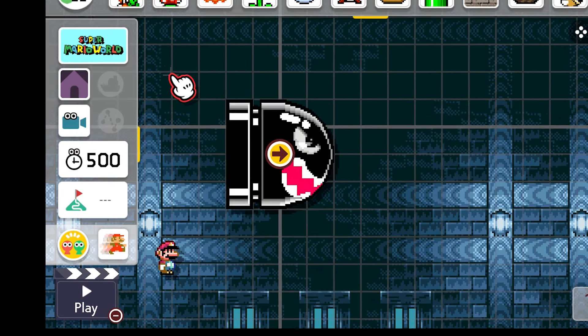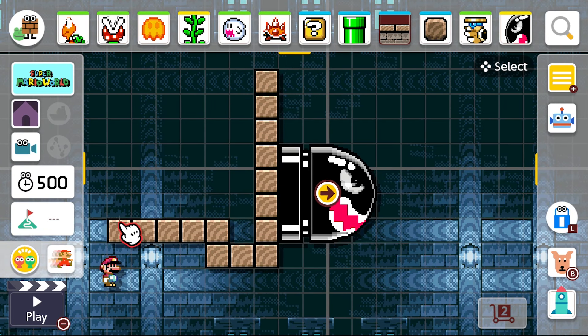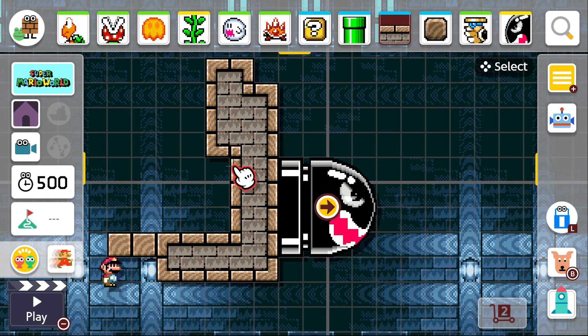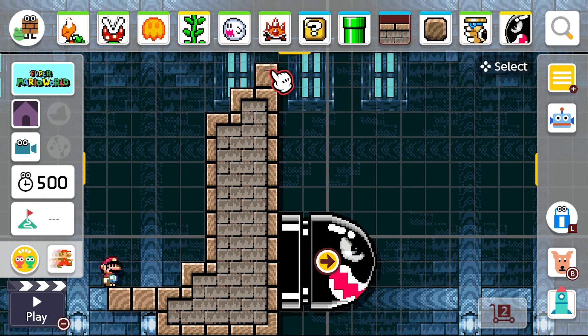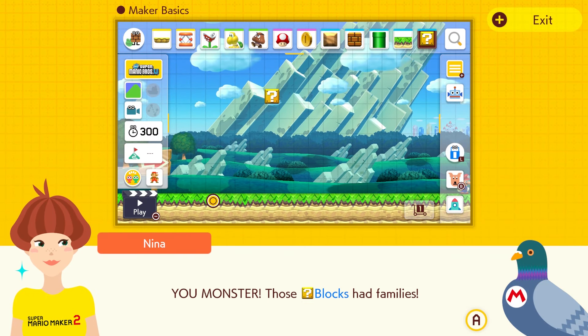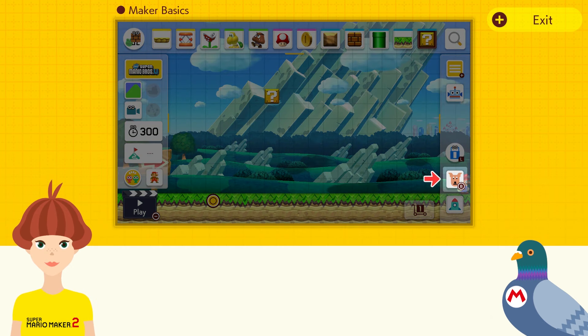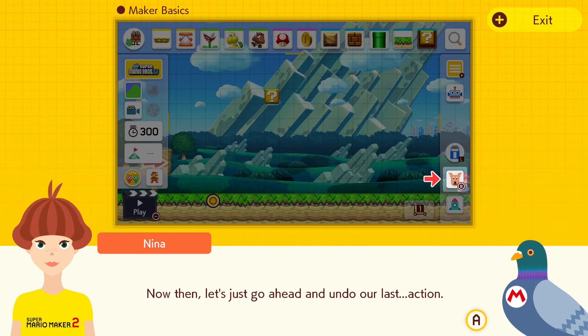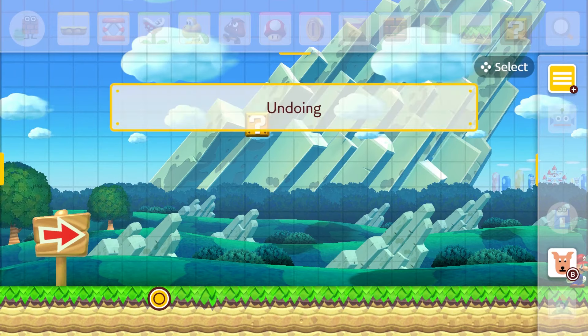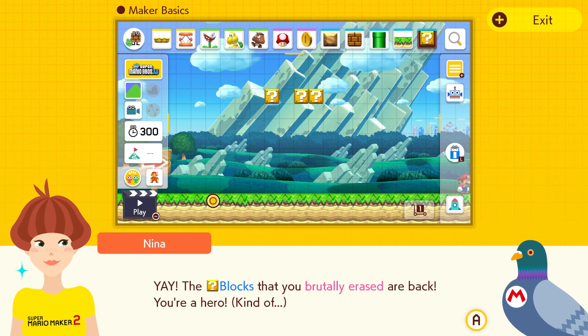Another new mechanic is the ability to create a level with a friend — just pass them a Joy-Con and you're off, making devious and tricky levels with your twisted minds. There are also tutorial and help videos for those who are new to creating levels. These tutorials go over everything from the basics and how to navigate the creator, to level design and making sure players don't get lost. It's very detailed, and if you already own the game but haven't gone through it, I highly encourage you to — it may give you some ideas. Also, the teachers are sassy and kind of funny.